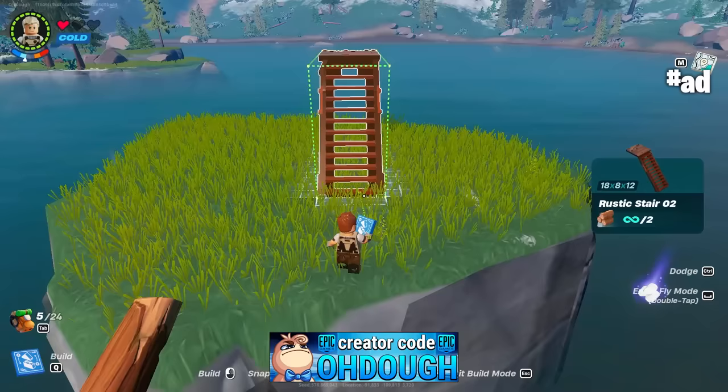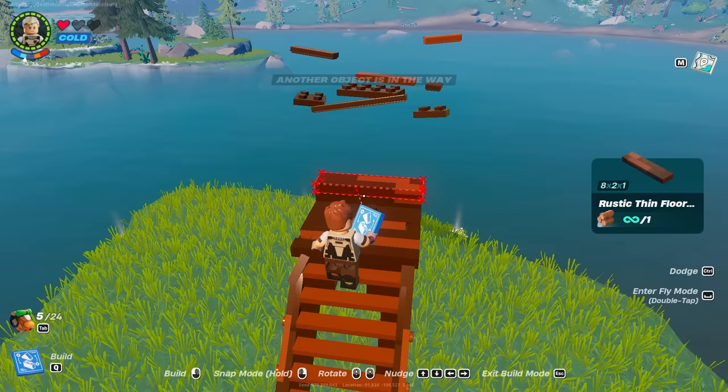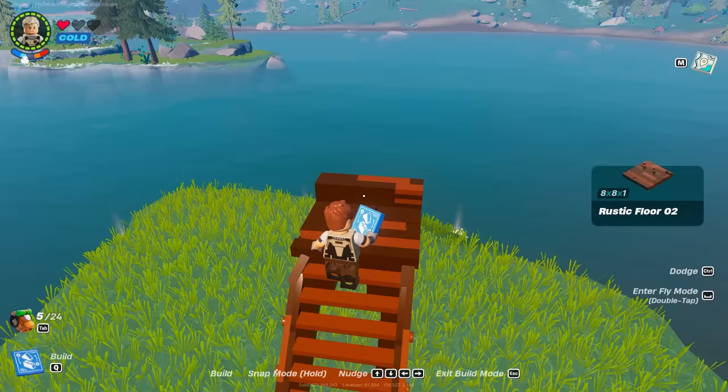Starting off, we didn't anchor in this case. Place stairs down and add two thin floors — that's for something fancy later on, basically just more anchorage. Then add a longer rustic floor, or any floor like this, and that'll be the starting point for our big foundation.